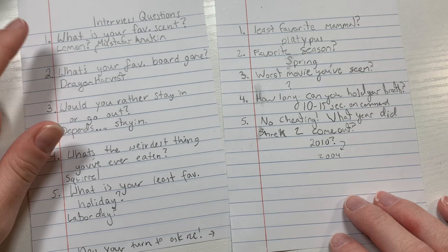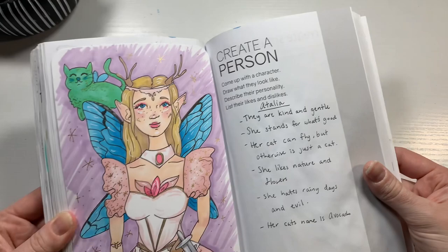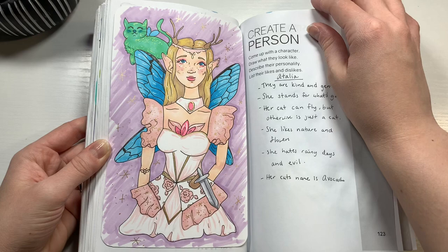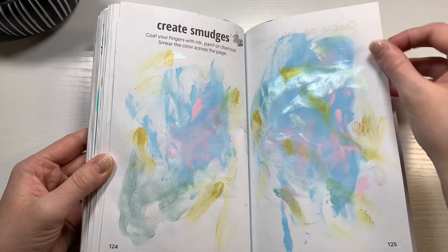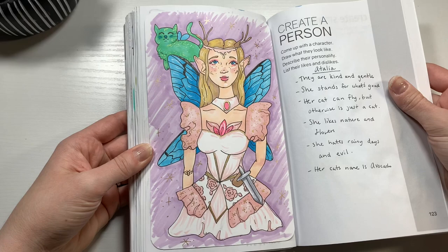This was actually a lot of fun to ask interview questions of one another, and I put them into the book. So to recap: the first prompt was to create a person, where I used a fairy challenge from Instagram to create a fairy based off of personality traits about myself. The next page was to create smudges, using paint and pens to create a beautiful metallic mess. And the last prompt was to create an interview, which I actually had a lot of fun with asking fun and silly questions with my husband. My question for you is which was your favorite prompt from today — mine was definitely the first one. Like and subscribe if you haven't already, and I'll see you guys in the next one.